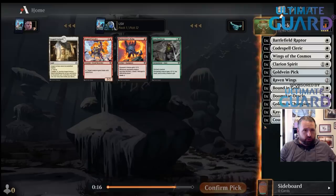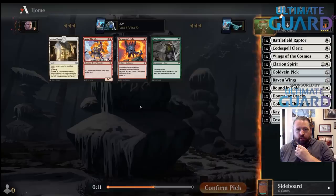I'm going to take Tormenter's Helm here. I think the Armory is pretty bad. Cavalry's not bad, but I'd rather have the Helm.